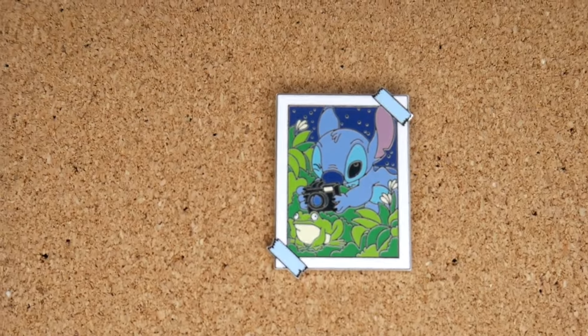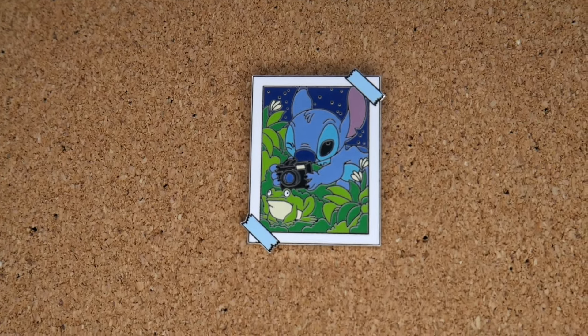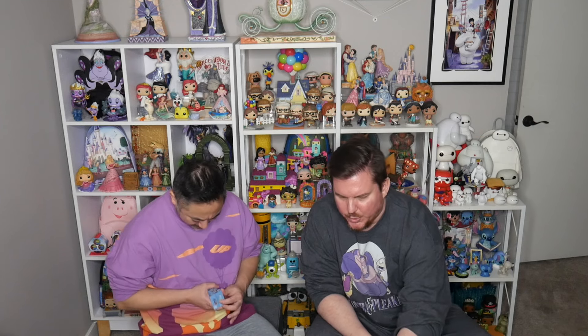First one is Stitch taking a photo of the frog — cute little frog from the side of the highway! We're showing these one by one in case we have duplicate box syndrome again. These are so cool. I'm surprised they didn't do Stitch with ducklings since they love that image. The problem with Stitch merchandise is they can oversaturate the same images, but it's all good. I want all of them because it's Stitch!